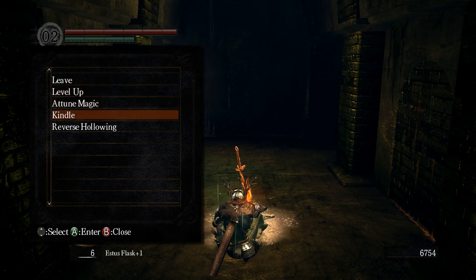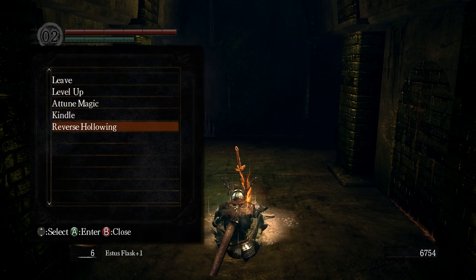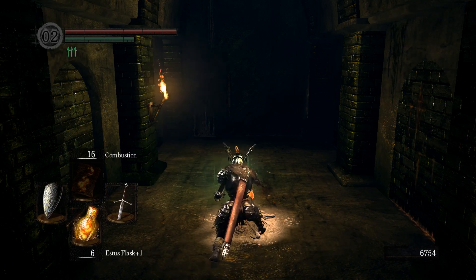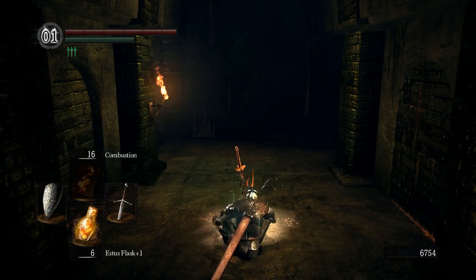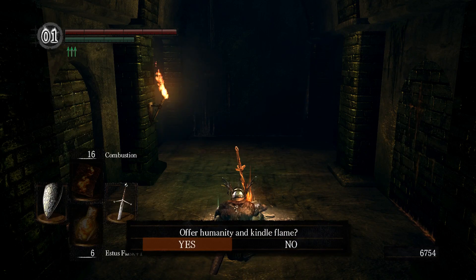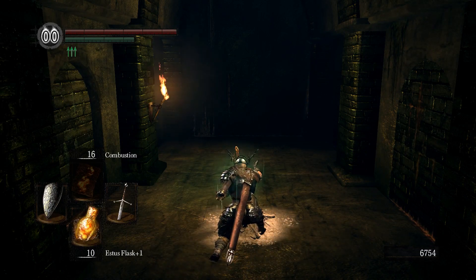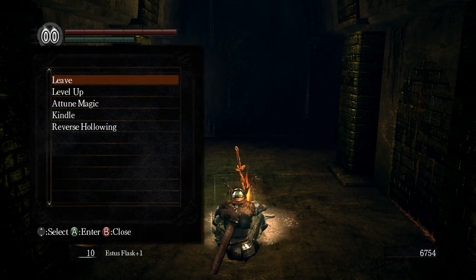But I've only got 6 Estus Flasks and I want to fix that. I think Kindling does that. So, reverse hollowing — we'll go there. Hopefully now I can Kindle. That's right, that gives me 10.